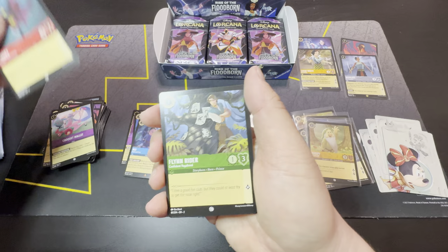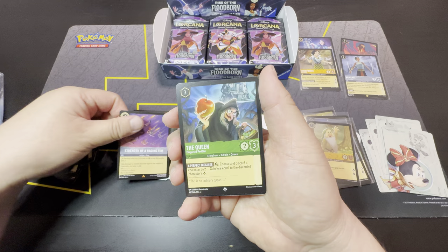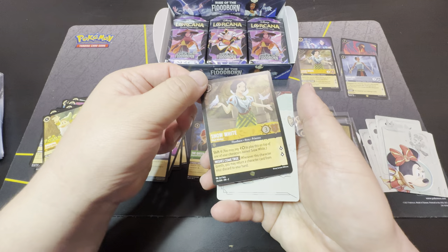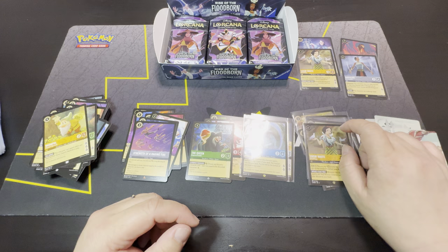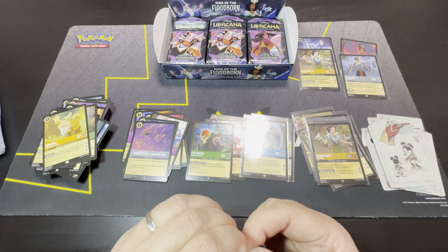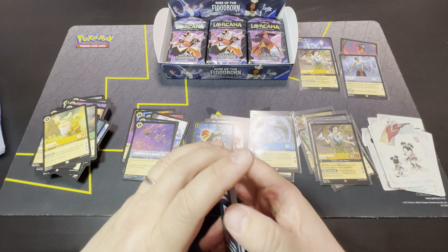Eudora, Fidget, Flynn Rider, Jasmine, Charge, Lawrence, Bucky, Bashful, Strength of Raging Fire, The Queen, Snow White as Legendary Cold Foil — that's cool, probably around $15. So we've got two non-holo legendaries so far and one cold foil legendary.